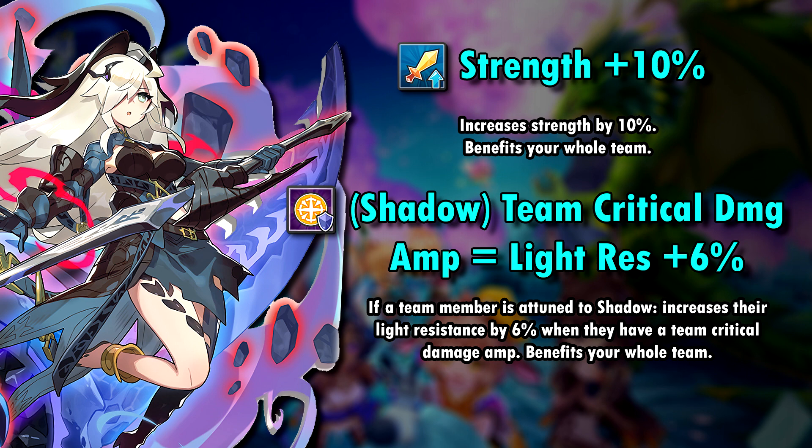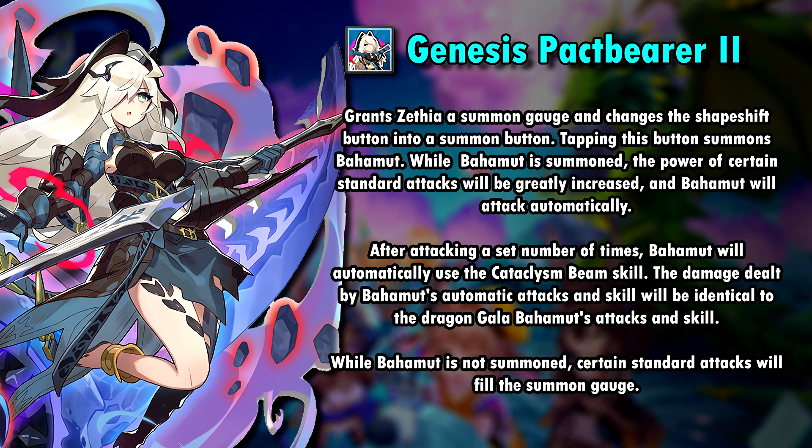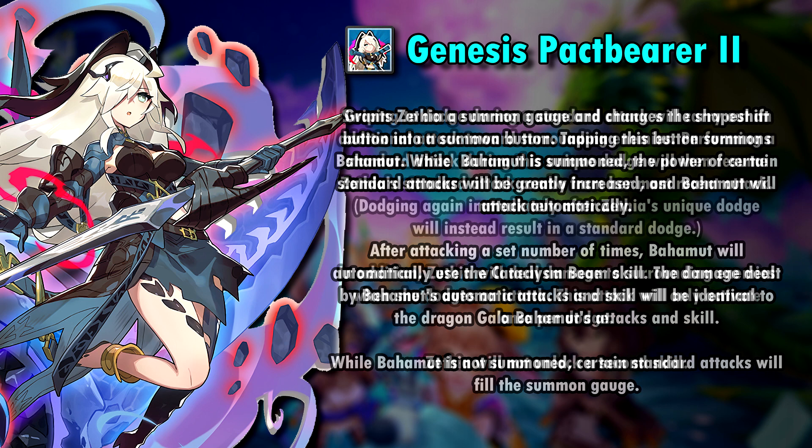Yes, you heard right — we are getting critical damage amps with Gala Sephia. Her first ability, Genesis Pact Bearer, is basically what makes Gala Sephia so interesting, aside from the fact that she has only a single skill. Sephia gains a summoning gauge, which replaces the shapeshift button with the summon button. When pressed, Sephia summons Bahamut — it's basically like the Persona characters. You can continue attacking the enemies while Bahamut wreaks havoc. Certain attacks by Sephia will be powered up while Bahamut is on the field. After the dragon has attacked a set number of times, he will use Cataclysm Beam. We don't know which level of his dragon skill he will use, but if he actually uses level 3 when summoned, this would be insane. The power of his auto-attacks and his skill are identical to his Gala form, so it's not like Sephia summons a weakened version. When Bahamut is not summoned, certain auto-attacks will fill the summoning gauge.